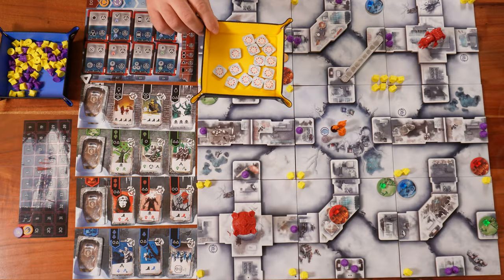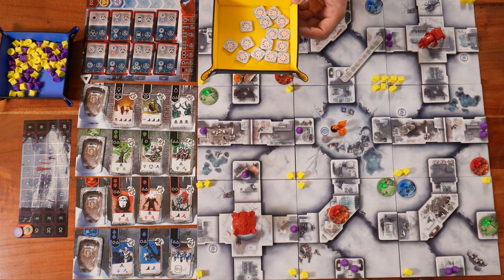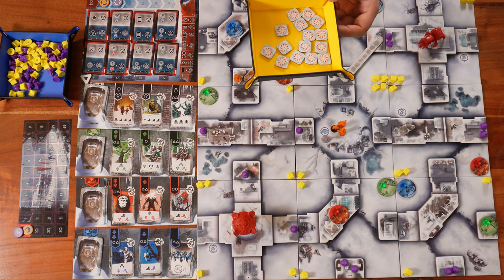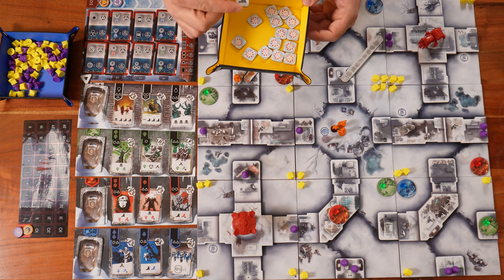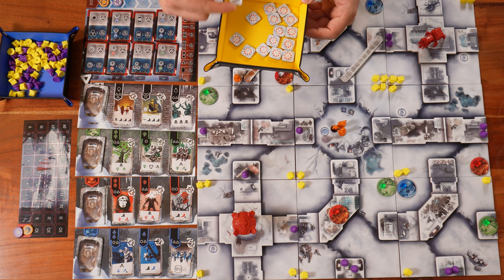The candy boost tokens are bonuses you can acquire from different things in the game. For example, a candy boost with a boot icon can be added at any point to a card you're playing to gain an extra movement action.